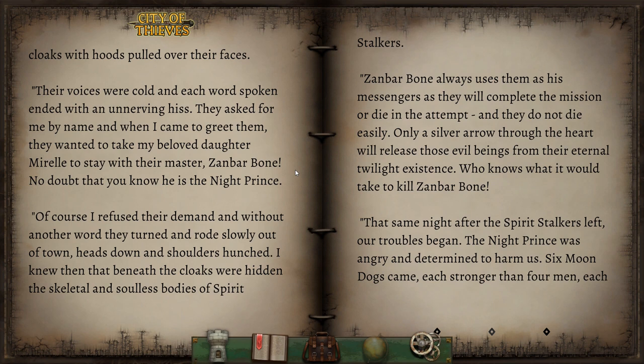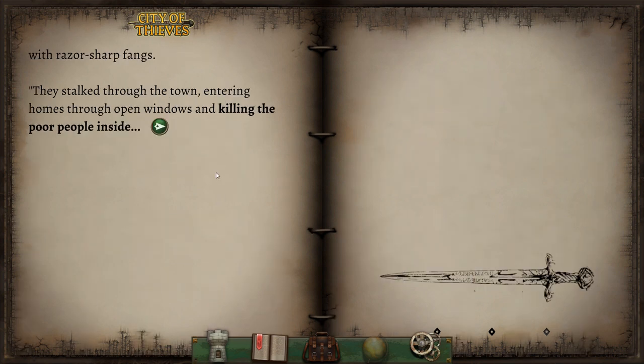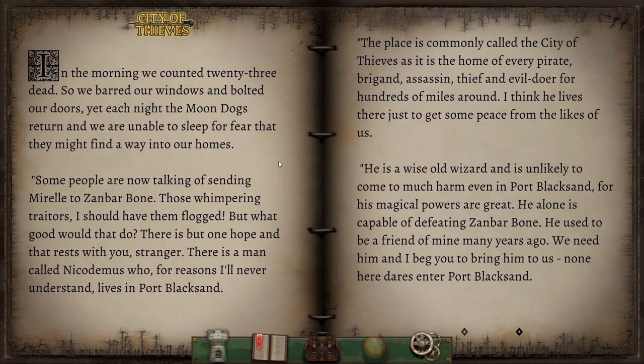Zanbarbone always used them as his messengers, as they will complete the mission or die in the attempt, and they do not die easily. Only a silver arrow through the heart will release those evil beings from their eternal twilight existence. Who knows what it would take to kill Zanbarbone? That same night after the spirit-stalkers left, our troubles began. The Night Prince was angry and determined to harm us. Six Moondogs came — each stronger than four men, each with razor-sharp fangs. They stalked through the town, entering homes through open windows and killing the poor people inside. In the morning we counted twenty-three dead.